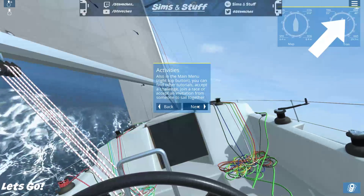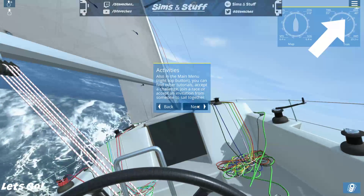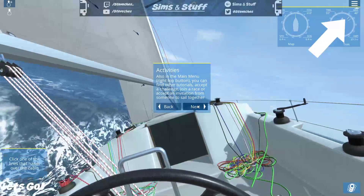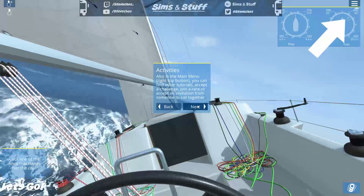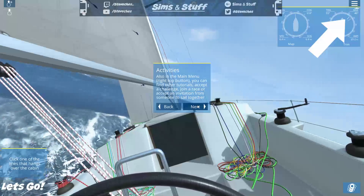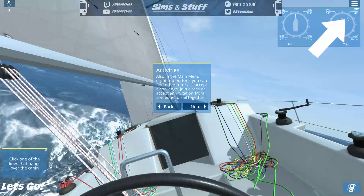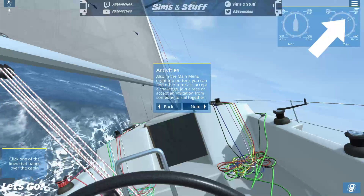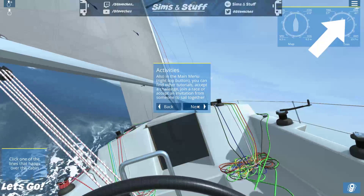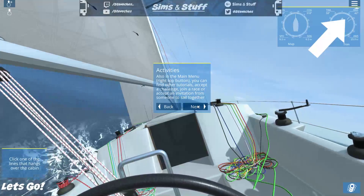In the main menu you can find other tutorials, accept a challenge, join a race, or accept an invitation from someone to sail together. This game does have multiplayer, so you can actually go sailing together. From what I've read, the scaling is one-to-one — if you wanted to sail across the Atlantic from the UK it would actually take you a long time. I really like that idea.